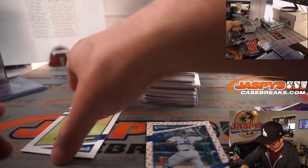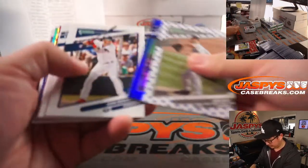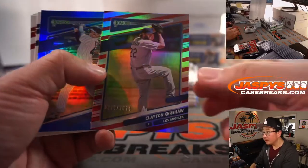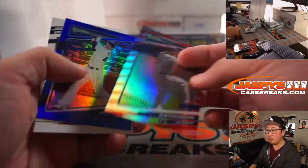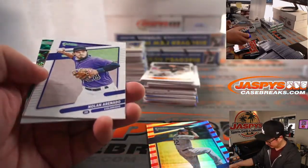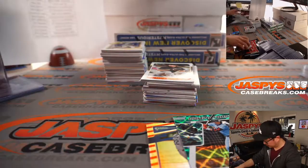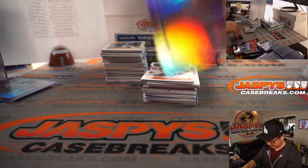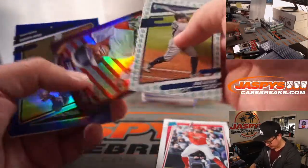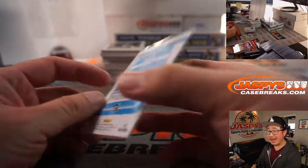Rookie of the Year finalist last year. Kershaw of 2021. Buehler, Kershaw, and Bauer this weekend — that's a pretty good rotation right there. There's Lourdes Gurriel. It's Joe Adell for Los Angeles — the Angels. That's going to be Dylan of the California Anaheim Angels of Orange County.